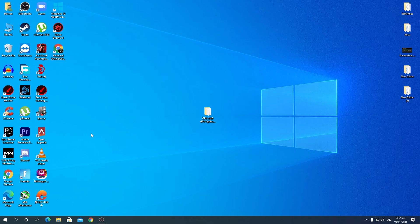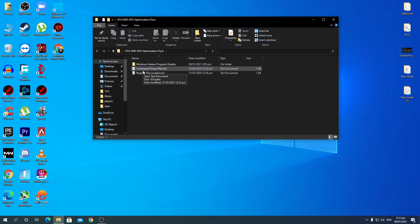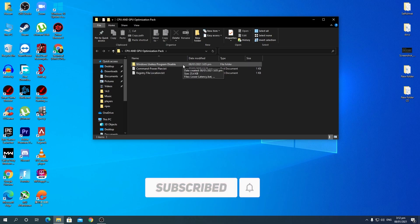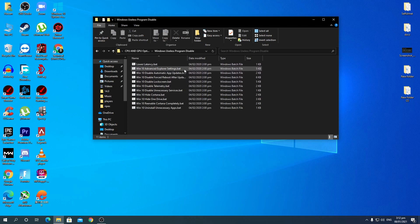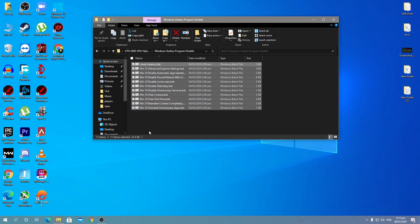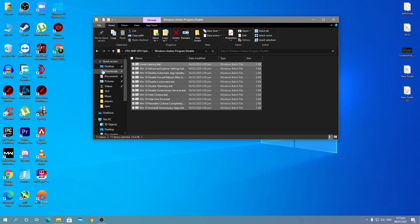Now we're going to do the optimizations. Download the CPU and GPU optimization pack — the link is in the description. The first option is to disable all useless programs that Windows is running, like advanced explorer settings, automatic app updates, force reboot, the lock screen, and Cortana. All these unnecessary background applications affect latency and FPS. Select all of these files, right-click, and run as administrator.